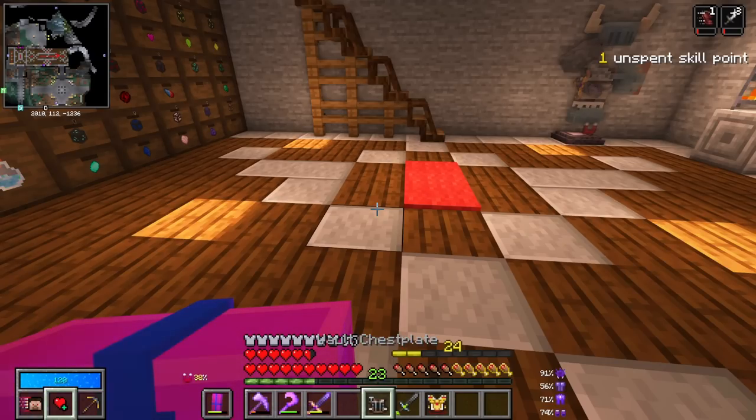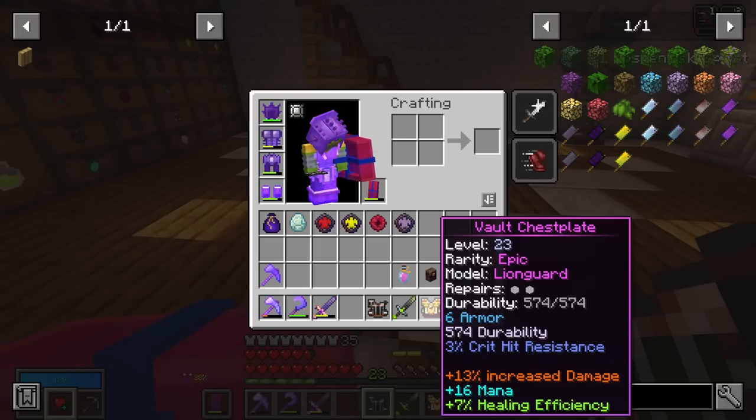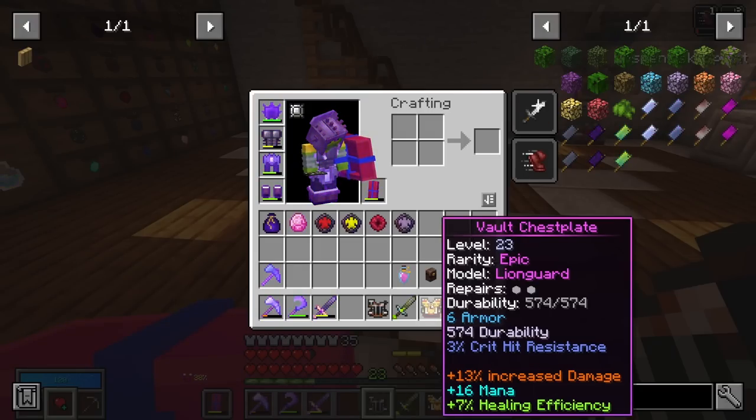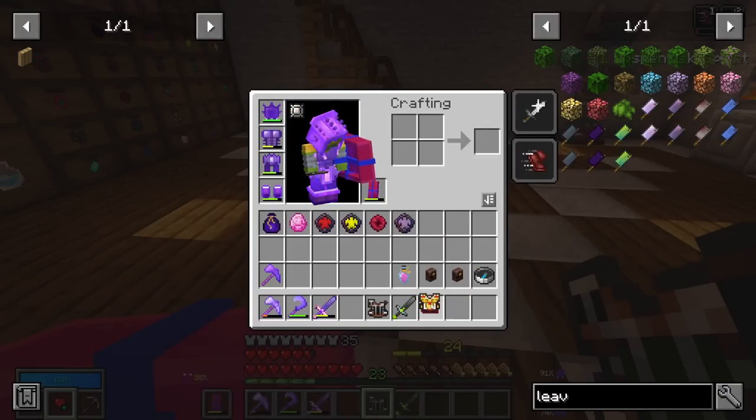Let's see if we get anything good out of this — probably not, but let's give it a look. An epic chest plate — that is really good! But what do the stats look like? The 13% increased damage is probably not amazing. Plus 16 mana, not amazing. Plus 7% healing efficiency, not amazing. But if we can reroll those prefixes and get either a health or an armor roll and some suffixes — that could be good.